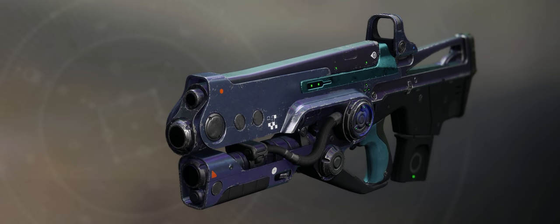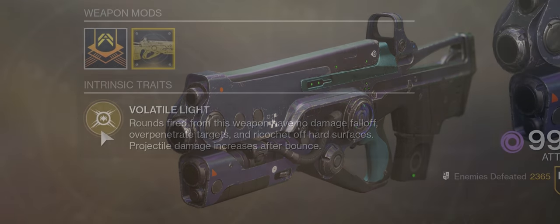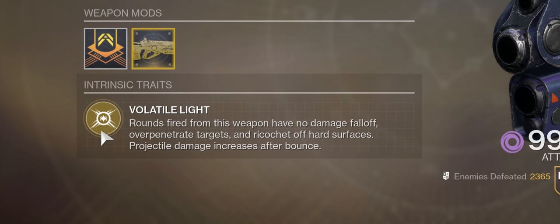Hard Light is an exotic auto rifle obtained from exotic engrams. Its intrinsic perk, Volatile Light, causes rounds fired from the weapon to have no damage falloff, overpenetrate targets, and ricochet off hard surfaces.